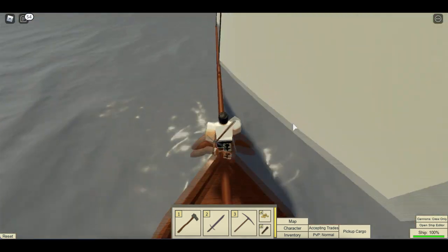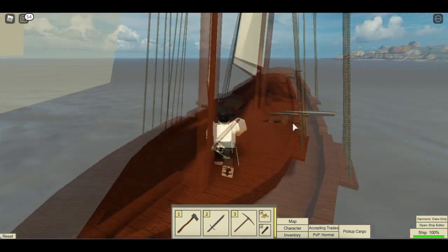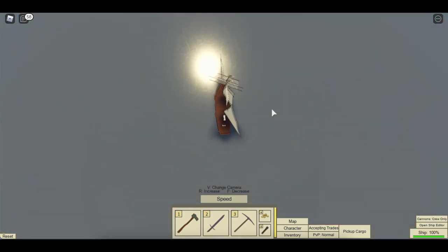You can even walk on the bowsprit here. I have a figurehead. The next thing you should know is the wind direction.